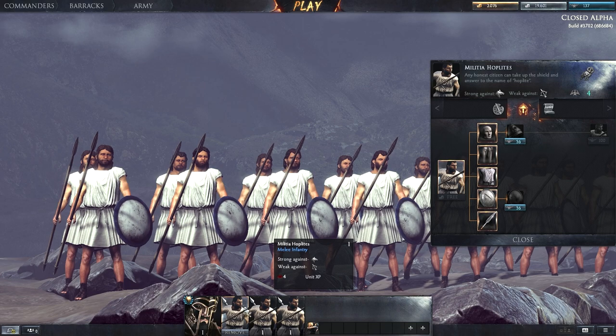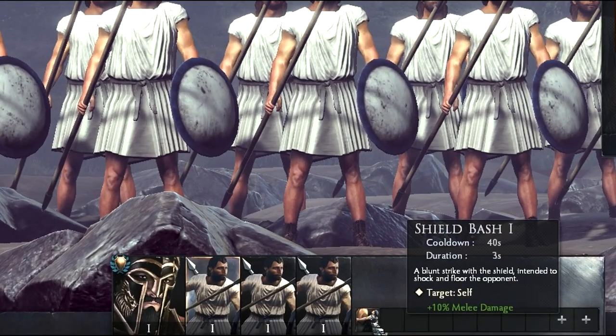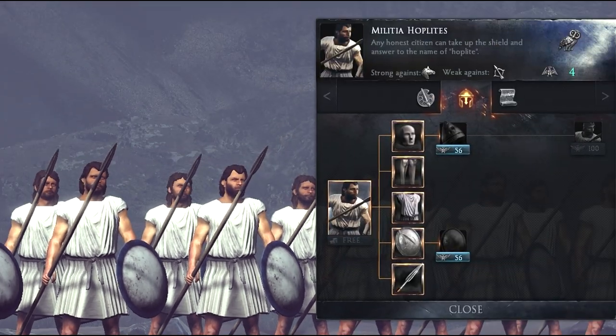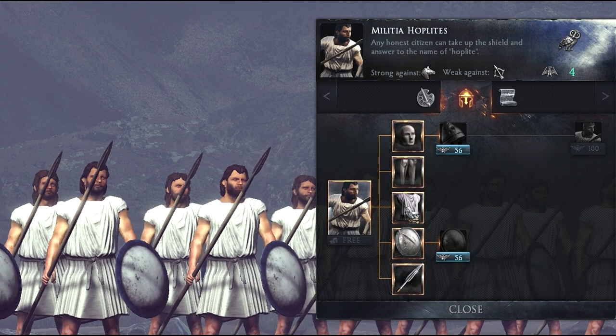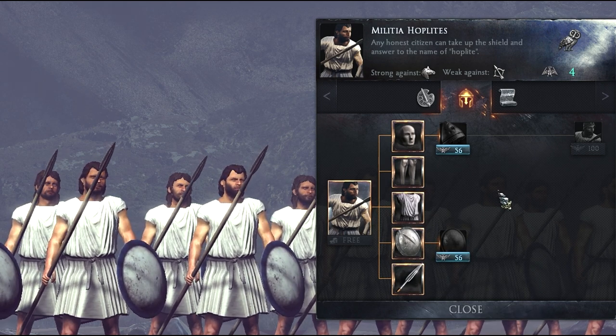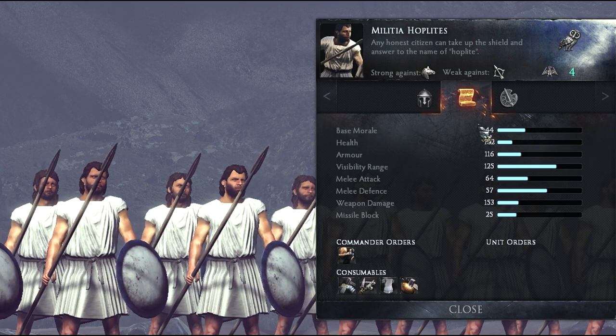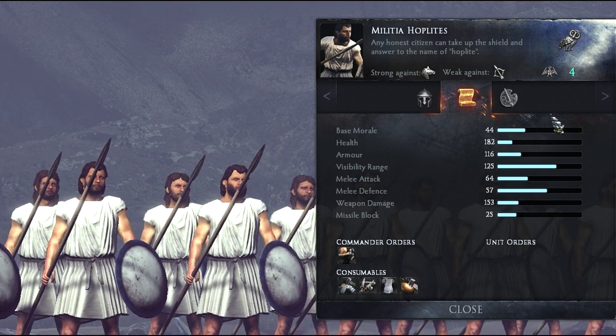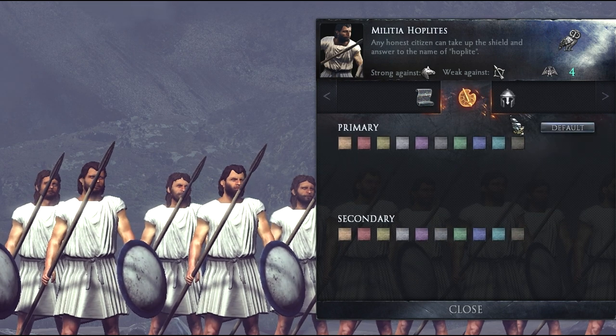If you click these units you can see they only have access to the first ability of melee units, which is shield bash. You can also see the equipment of the unit on the right. In this panel you can also see statistics, the strengths and weaknesses of the unit, a historical background, and the option to customize your unit.